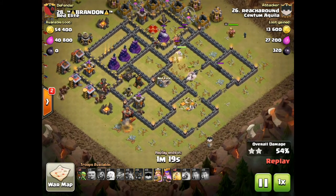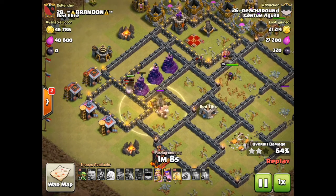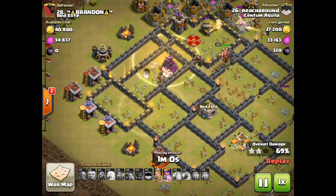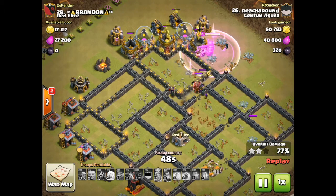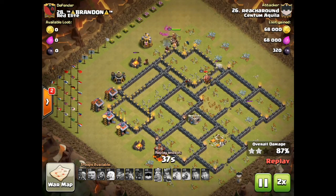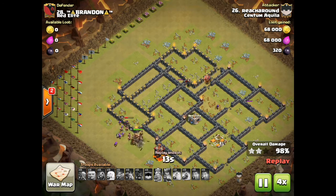And here come the Hogs. Lots of Wizard Towers to look out for when you have Hogs going in. He has a Heal. Losing a few to Spring Traps. Those Wizard Towers are really causing some damage to the Hogs, but here they go with the second Heal. And now the base is basically defenseless — no pun intended. They're going to clear out the storages. You know you're in good shape when you've got Hogs eating up storages. Nice attack. I enjoyed watching this. So that's HGHB — not sure how it translates to Town Hall 10 or 11, but it is cool.